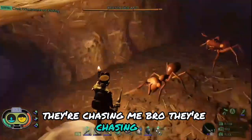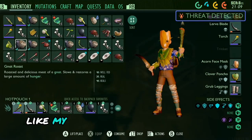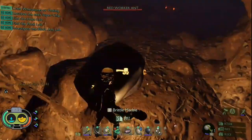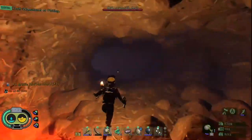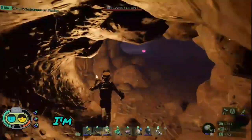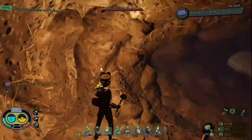They're chasing me! I want these stones, I'm gonna need them. My inventory is filled. We have to throw something away because I don't have any space right now. Why am I surprised that there's so many ants in the anthill? I'm in the anthill and I'm surprised there's so many ants in here. But actually I lost only one - wait, what?